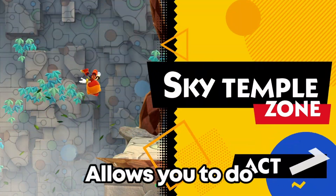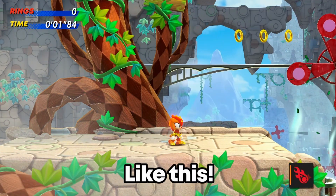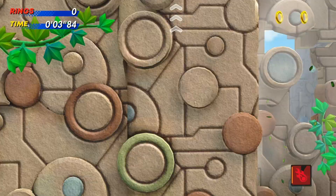That, when combined with some level geometry, allows you to do some really wicked things like this. So we just jump up, we do that, we get it in first time, away we go.